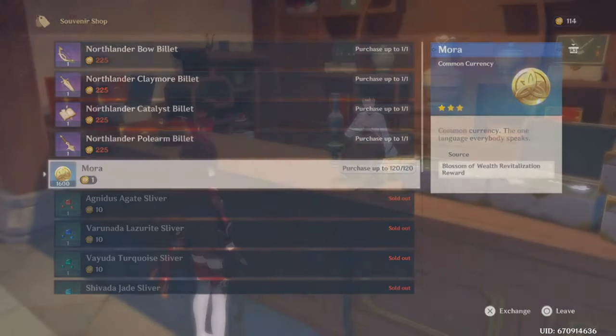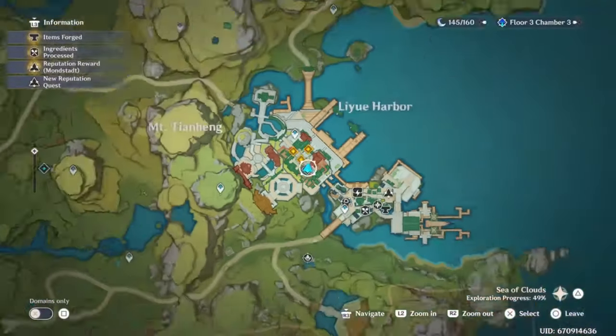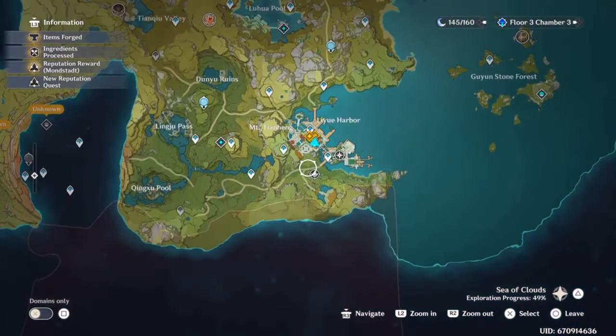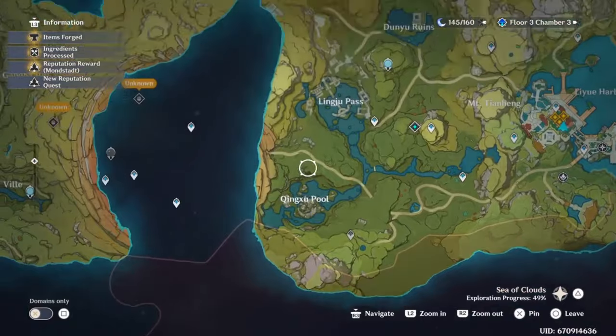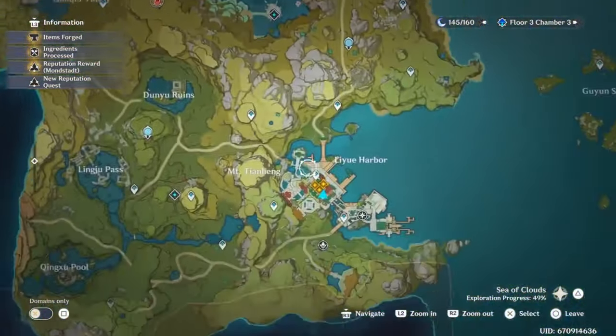Geo Sigils are found all around the map in this area. Anytime you open a chest, or turn in a certain amount of Geoculi — the things that raise your stamina — and whenever you just explore in general, you'll earn them. I still have a good chunk of the map to discover, so I will get more.